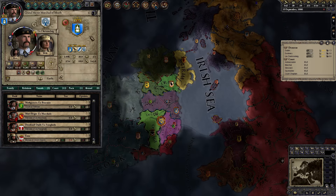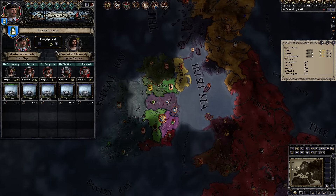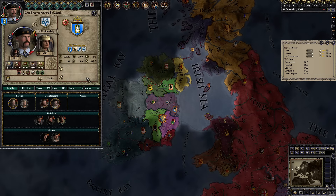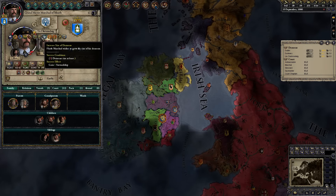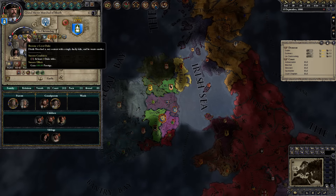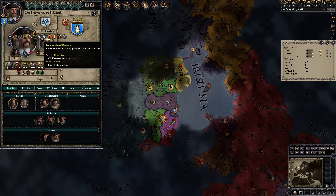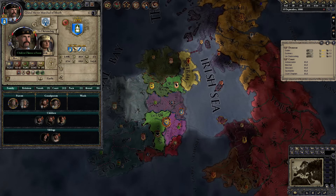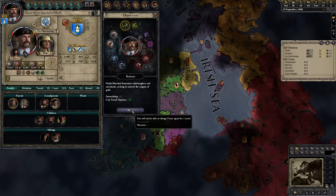Our current heir is our cousin, and he is also the expected heir to the Merchant Republic, but I'm not going to be too concerned since it's not a game over if we get voted out. We need to choose an ambition — there are some new ambitions available in recent versions of HIP, including to have five children and to change a province's culture. I think we'll take the ambition to increase the size of our domain, since gaining stewardship would be pretty useful to us as a Merchant Republic. And we'll take the business focus, since the city vassal opinion and stewardship bonuses will really help us out.